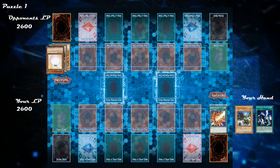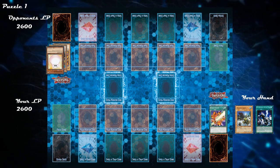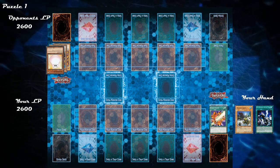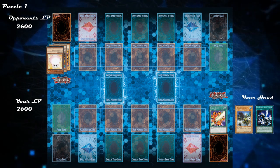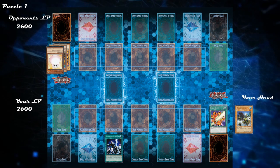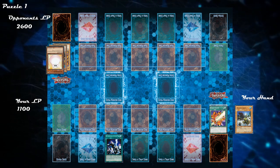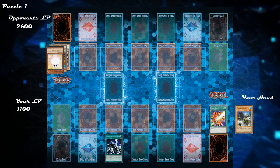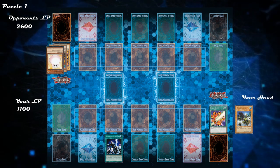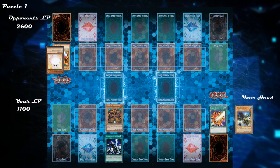Now that our opponent's field is clear, let's think about how we can swing for game. We have Piranha Army, which can deal 1600 points of damage attacking directly — a big chunk, but it doesn't finish the job alone. Let's look at what we can grab from our opponent's graveyard using Autonomous Action Unit. Our opponent has all 5 pieces of Exodia, but we should take Exodia the Forbidden One. Since Piranha Army deals 1600 damage, that leaves our opponent with 1000 life points — and Exodia the Forbidden One has exactly 1000 attack points, making it exactly lethal. Let's activate Autonomous Action Unit, take Exodia the Forbidden One, normal summon Piranha Army, and go into the battle phase to attack for game.